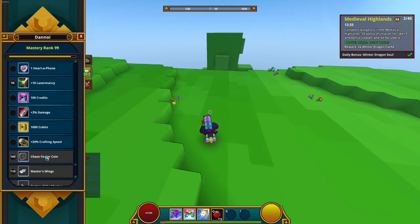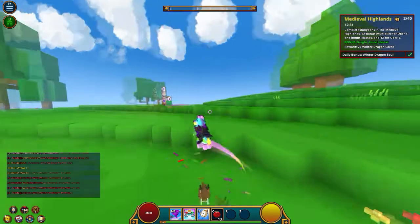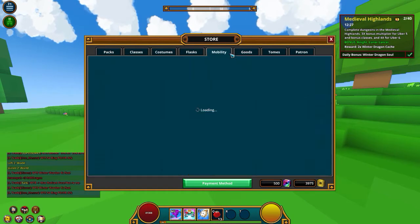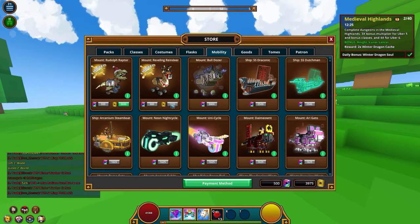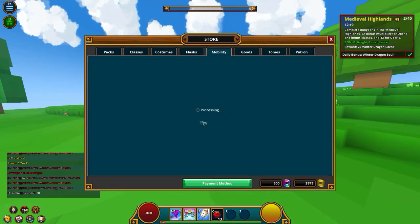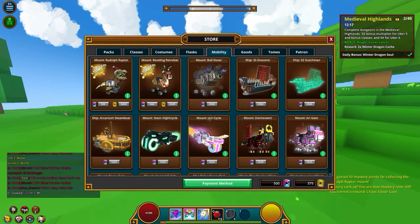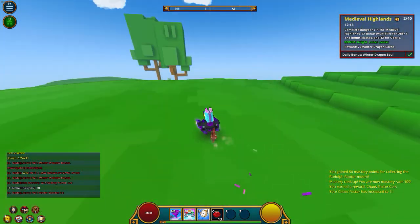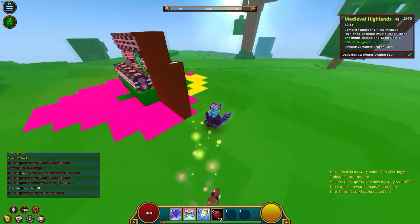At 100 mastery you get one chaos factor coin, so I'm gonna use that. To get the rest of the mastery, I basically go to the mobility section and buy this upgrade. I bought this one and now I'm buying this one — and there we go, 100 mastery! You earned one chaos factor coin!